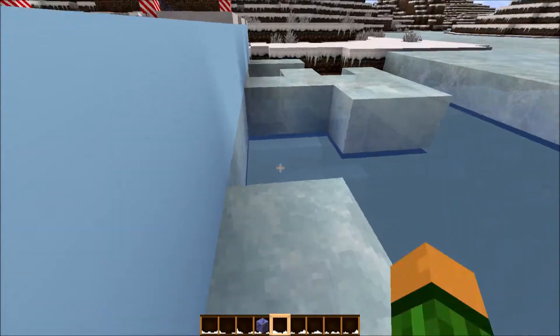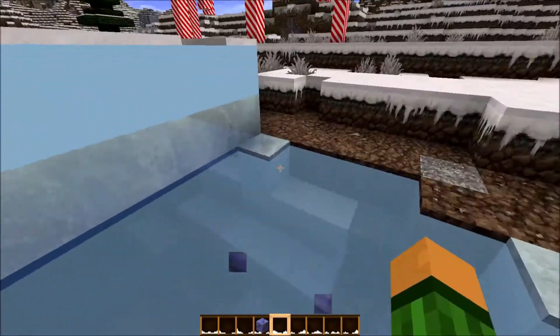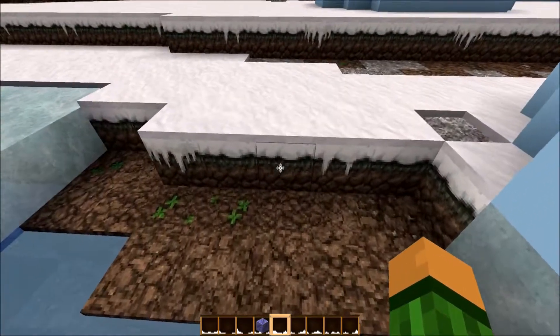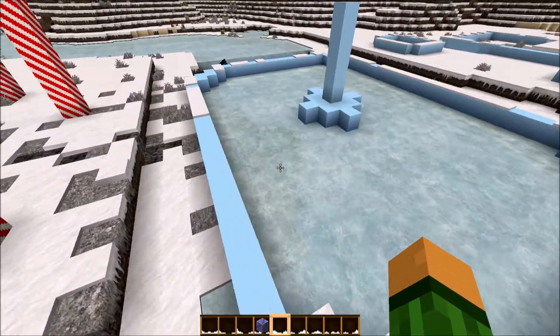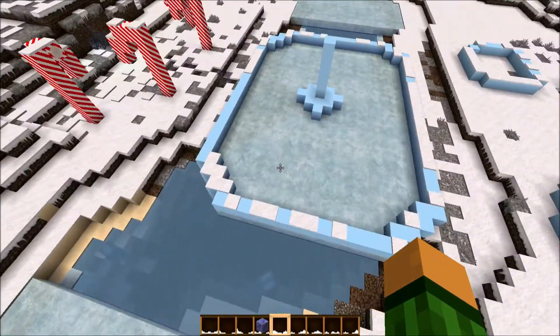It's going to be all destroyed, which is pretty exciting. We're going to make an ice rink in the middle, obviously — right in there. The rest of this will just be covered. We're going to do the same on this side, and there we go — it's all been smashed up.